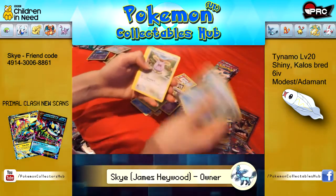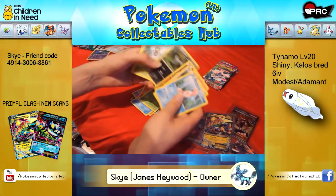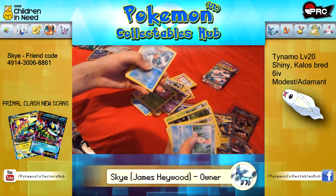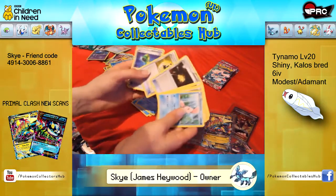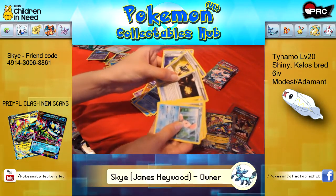Alomomola, Whismur, Swirlix, Puchena, Yanma, Reverse Forretress. That one will probably be for sale. Rare Jellicent, Trick Coin, Target Whistle and Scope Lens.